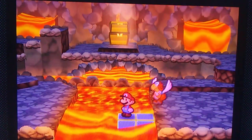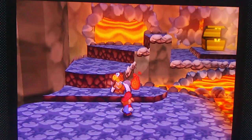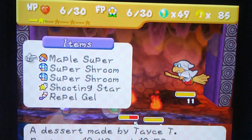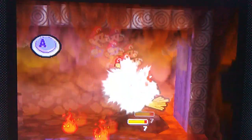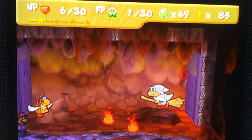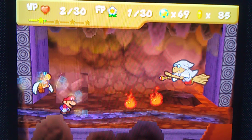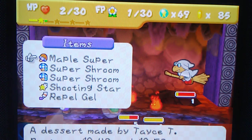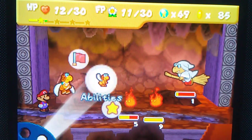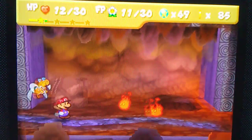Alright, now what we're going to do is make our way back and defeat that lava bomb. Got him! Yeah, four damage — pretty cool, huh? But you're going to be targeted first.